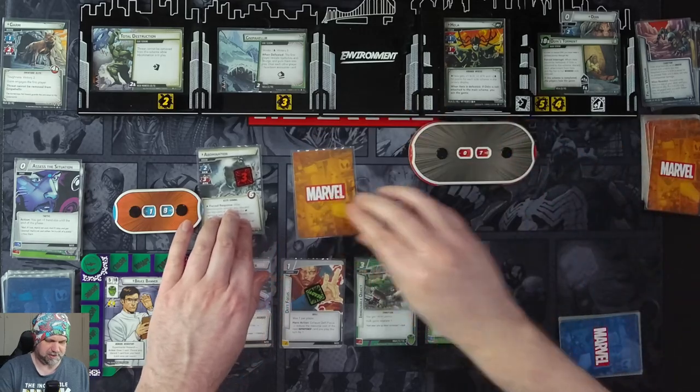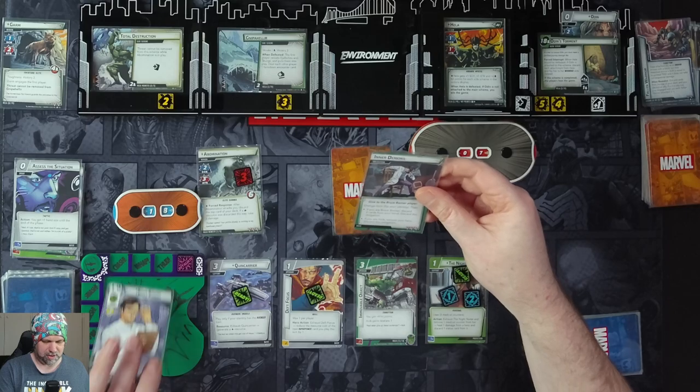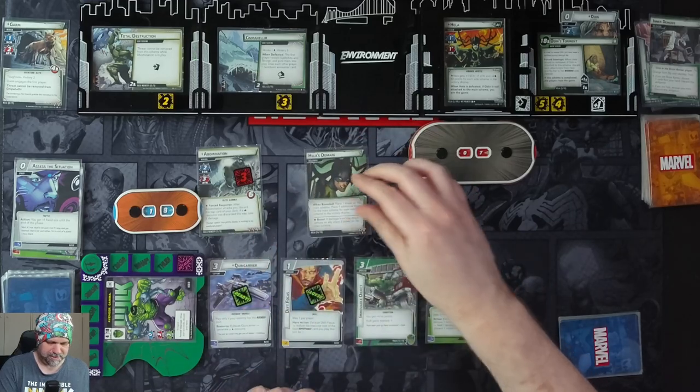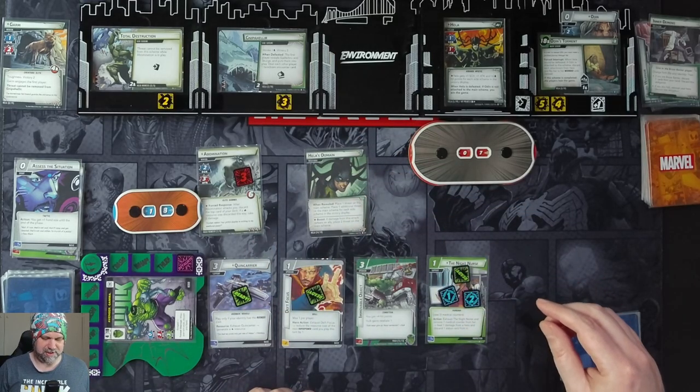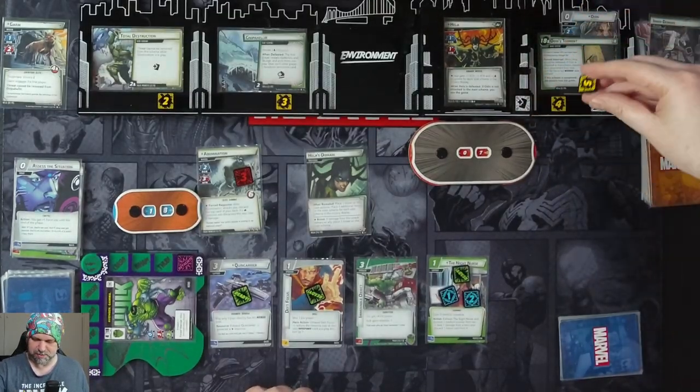Get two encounter cards because of Total Destruction. We go to Hulk and exhaust our hero. Place one threat on the main scheme and one additional threat for each side scheme in the victory display. There's only the one, so we're up to ten.